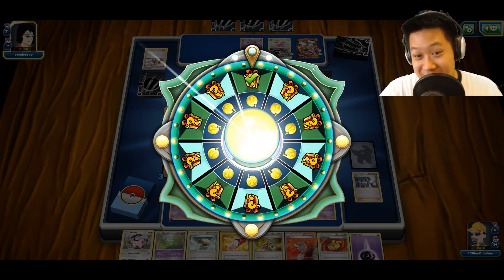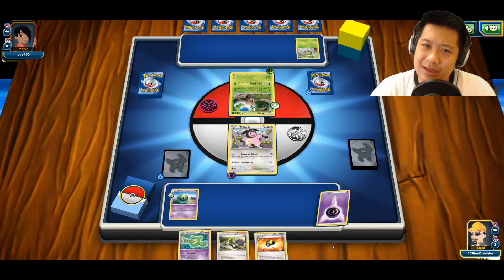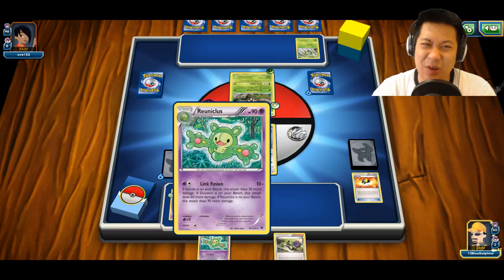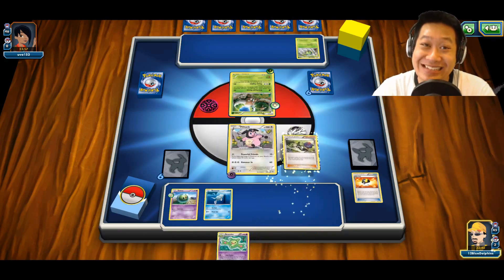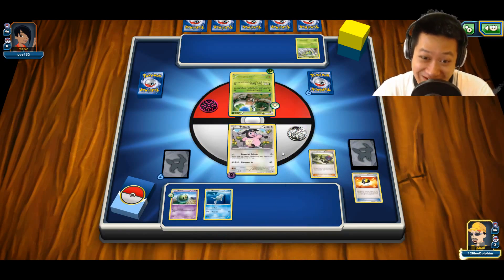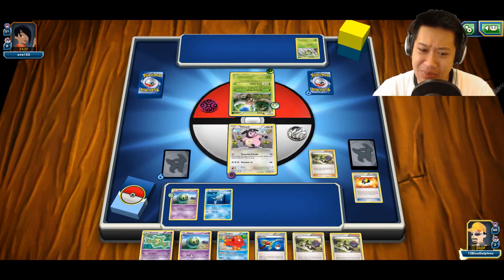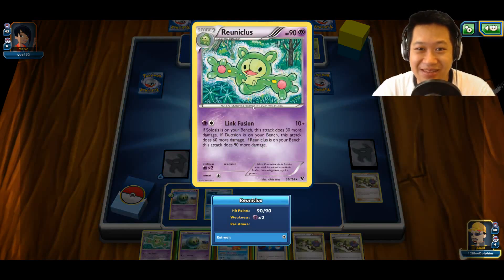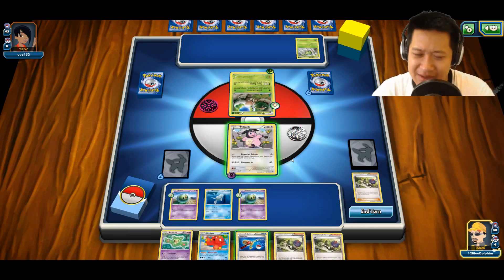Somebody at Pokemon said 'I have a great idea, let's make a Pokemon out of a cell — that's gonna work out.' And then they looked at it and thought, 'cells are kind of boring, let's make it look like a bear and give it ears.' That's how all your Pokemon are made, right? Yeah, it's okay — still wouldn't ever use it.